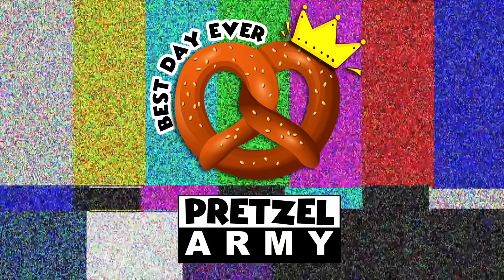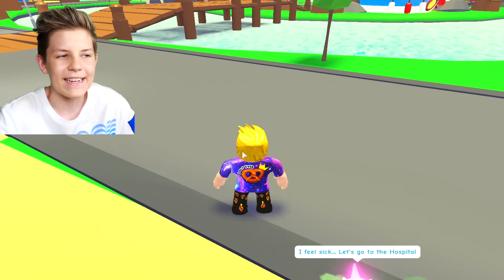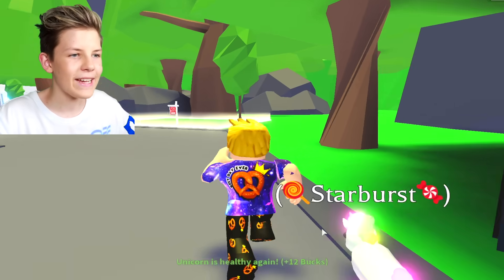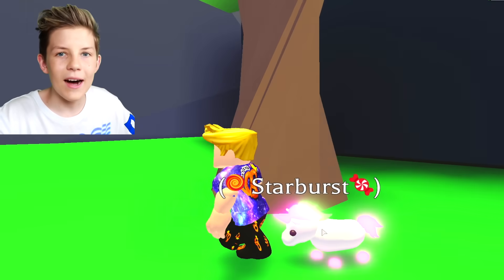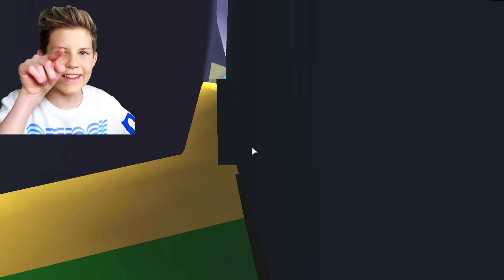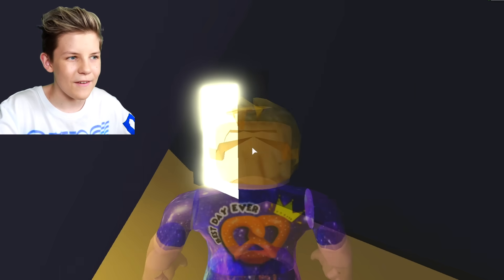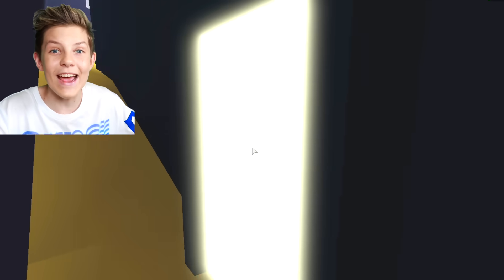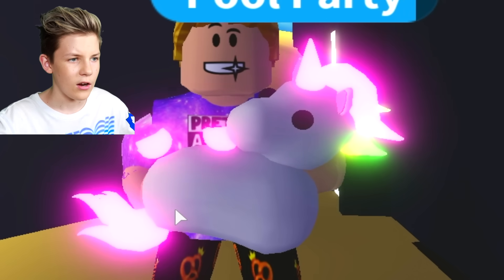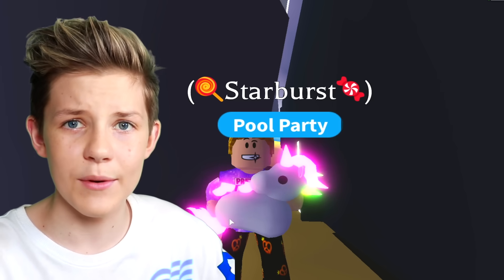That's so random, guys. I don't even know where my wacky ideas come from sometimes. So where we want to go to see this secret door is around here, past this tree, and to the back of the pool party shop. Is that a door? It's got a little rectangle coming off it. But if we head closer to it — is there actually a secret door? That's so crazy! Starburst, should we go through the secret door? She's nodding yes. I think we should go through.